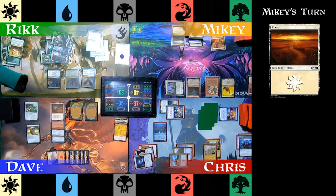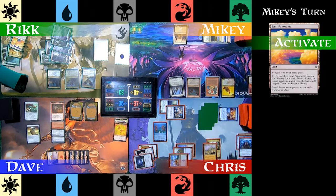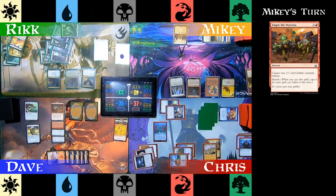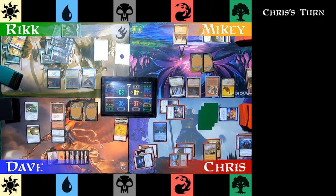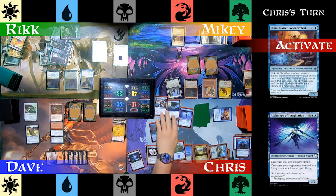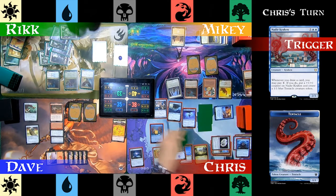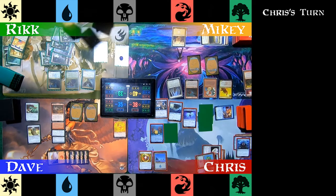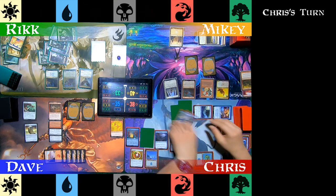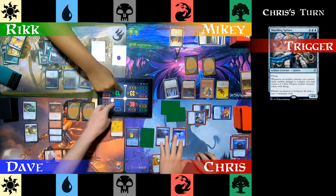Mikey drops a Plains for land this turn — he's missed a bunch, let's see if he catches up. As he moves through his phases, Rick cracks the Bant Panorama and gets a Forest into play. Mikey casts Empty the Warrens and creates two 1/1 Goblin token creatures. He passes the turn. On his upkeep step, Chris activates Jalira again and gets Archetype of Imagination — his deck's really going off this time. During his draw step, Nadir Kraken triggers, gets +1/+1, and he creates a Tentacle Creature token. He casts Nephalia Moondrakes because he loves flying creatures. In combat, he swings seven damage towards Mikey, four damage towards Dave, and two damage towards Rick. Sharding Sphinx triggers and he creates four more Thopters.